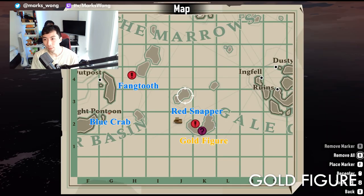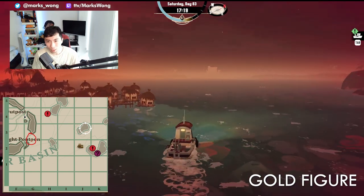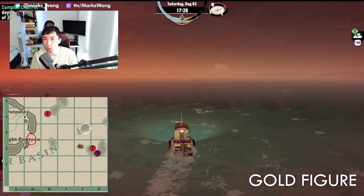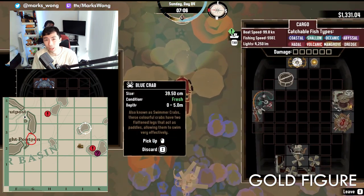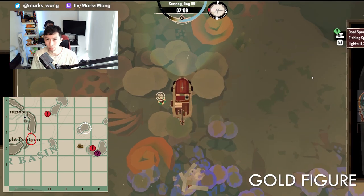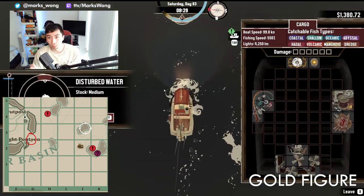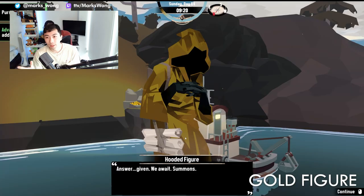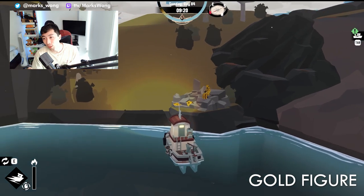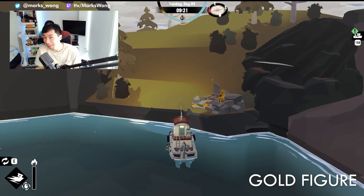Next up, we have the gold hooded figure, which will require you to catch a red snapper, fangtooth, and blue crab. I'd recommend you start things off by dropping a crab pot in the Stellar Basin — anywhere with a depth of 0 to 5 meters will do perfectly. Since crab pots do take time to actually catch the crabs, you don't want this to be the reason why you run out of time and ultimately fail the pursuit. The red snapper is coastal and can be caught during the daytime, and the fangtooth will require an abyssal rod, so make sure you've done what you need to do in the Stellar Basin to get this. Once you've got the fish, the hooded figure will fork over the advanced fishing book, which will increase all rod efficiencies by 15%.